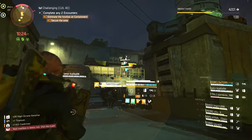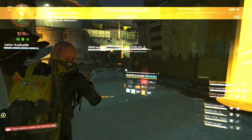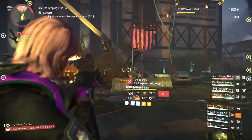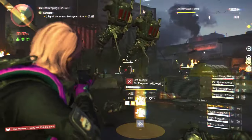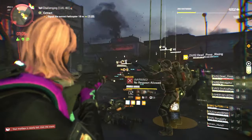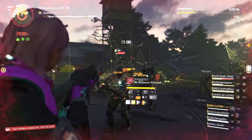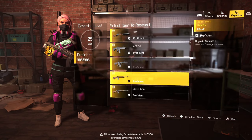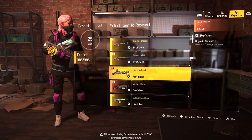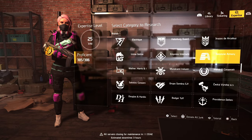Or you can leave the targeted loot on whatever brand or gear set you are working on and just donate the extra loot as junk, which will speed up the process of getting all your gear proficient. Also, make sure you remember to extract at the end, as this will only boost the amount of XP earned towards your gear proficiency. It would be better to use your printer filaments to level the exotics, simply because exotics are a rare drop. So don't waste resources on leveling brand sets or gear sets, since those can easily be leveled in Countdown.